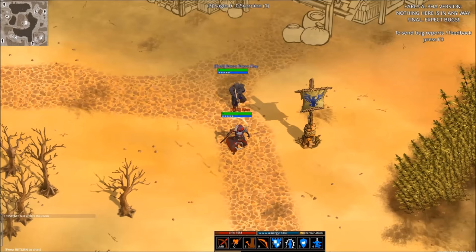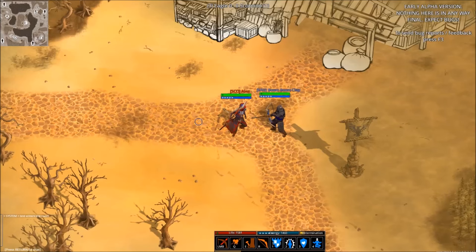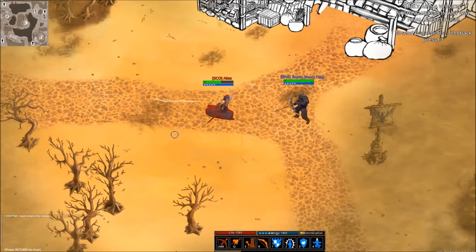I'll jump right in and start with the first weapon, the bow. The bow is designed to be the longest range weapon that excels in single target damage and crowd control. It's good for solo players and backliners in large fights. The bow's basic attack, Snipe, shoots an arrow that does more damage the further away the target is.